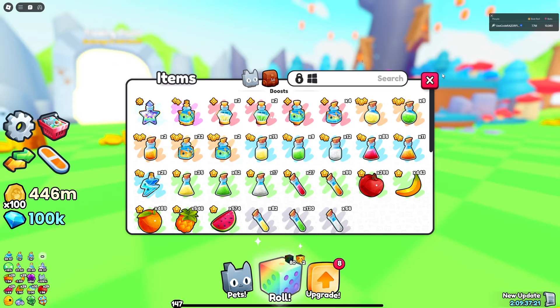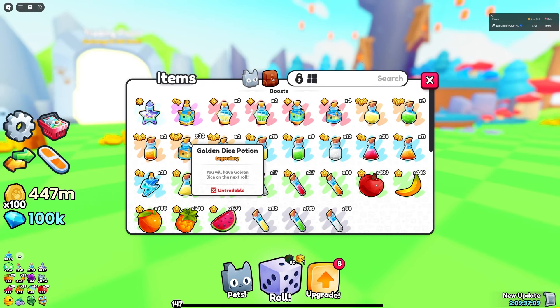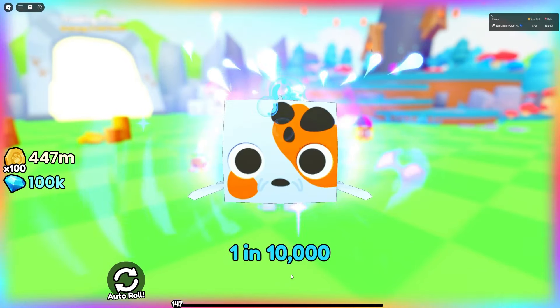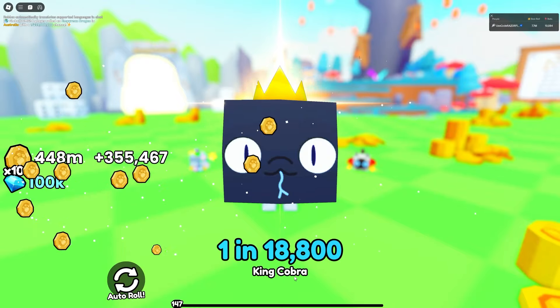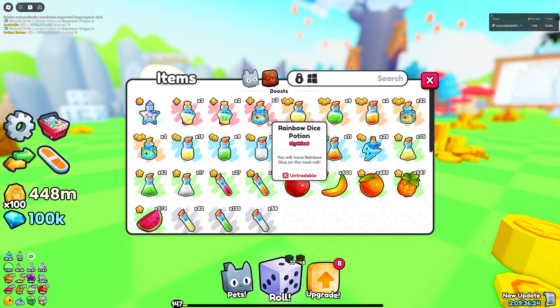With the Rainbow Dice I got a one-in-1,900 — not the craziest, but fine. Let's try an Instant Luck Potion 1 combined with a Rainbow Dice — that gave me a one-in-6,750. Then I tried a 100,000% luck potion with a Rainbow Dice — and somehow that gave me something even worse. Interestingly, without the Rainbow Dice I got something better. But my luck overall is insane now — I'm hitting one-in-8,000 rolls like it's nothing.